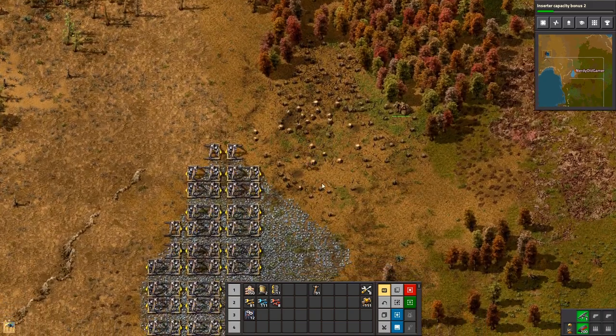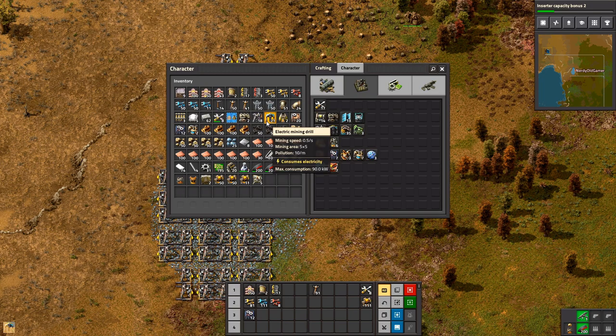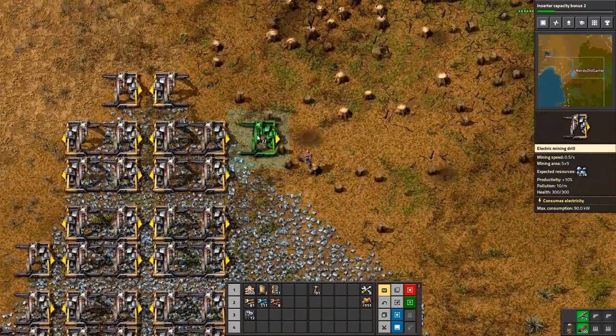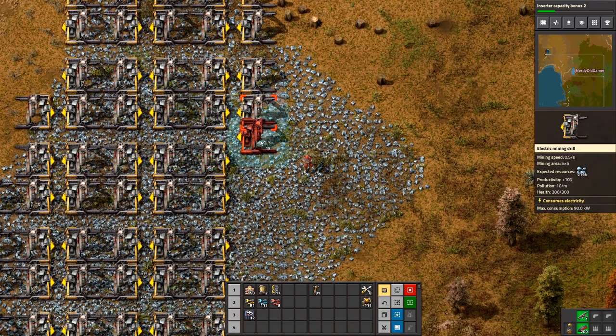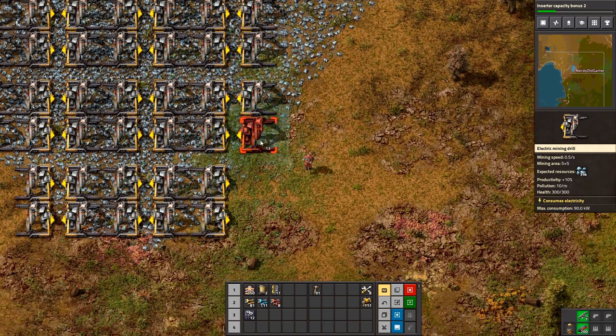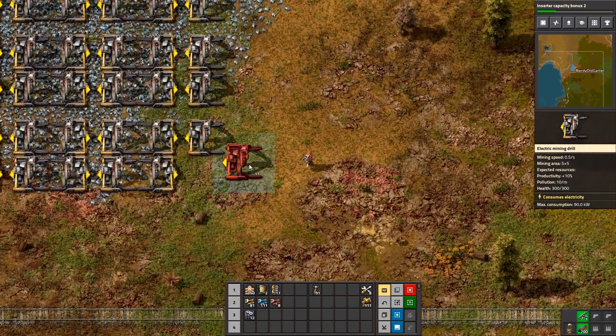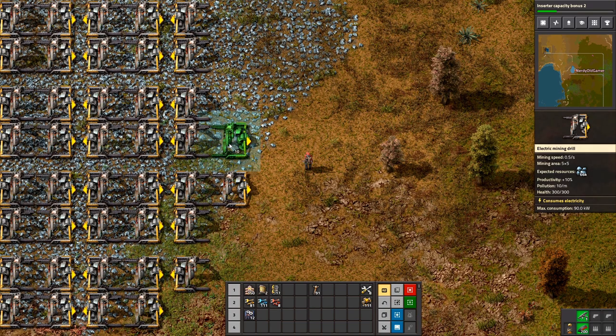Go away, trees. Thank you. Don't worry, they'll be back — but not in the places where I don't want them. Oh, they will. They'll be back on purpose. Yeah, they are insidious, those trees.